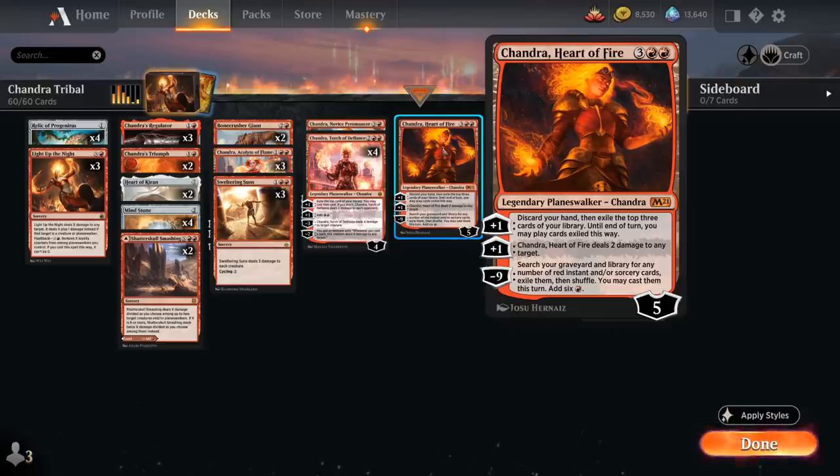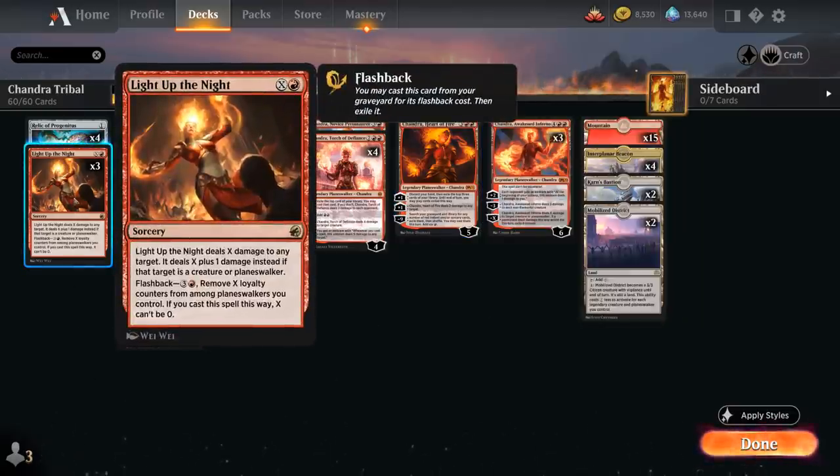Heart of Fire's second plus-1 deals 2 damage to any target, and the minus-9 ultimate lets us search our graveyard and library for any number of red instant and sorcery cards, exile them, and cast them this turn, adding 6 red mana. That combines nicely with Light Up the Night from Midnight Hunt, which deals X damage to any target — or X+1 if targeting a creature or Planeswalker. We can cast it for X equals 0 to deal 1 damage to a turn-1 Llanowar Elves, or use it as a finisher later. We can also flash it back for 4 mana by removing X loyalty counters from among Planeswalkers we control.